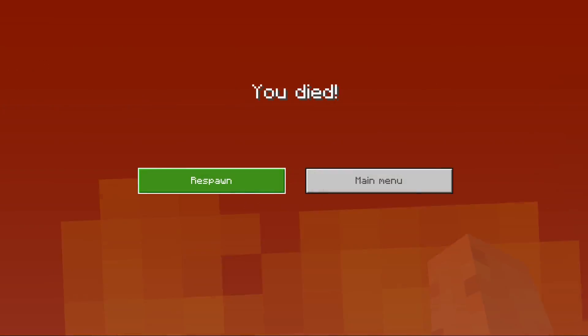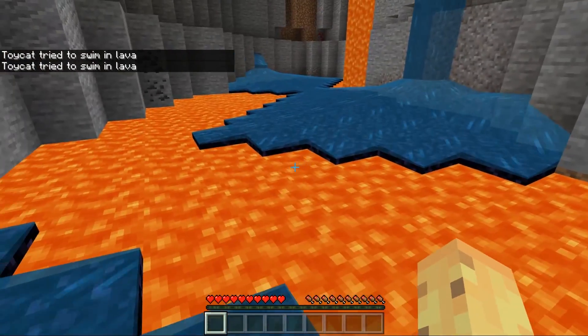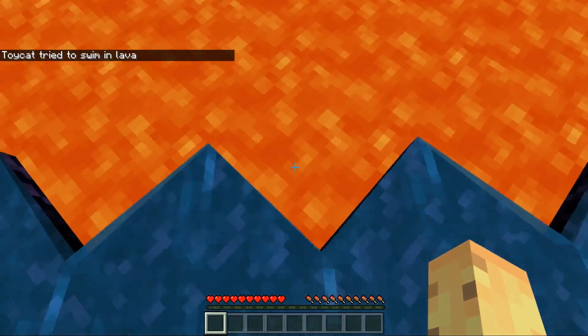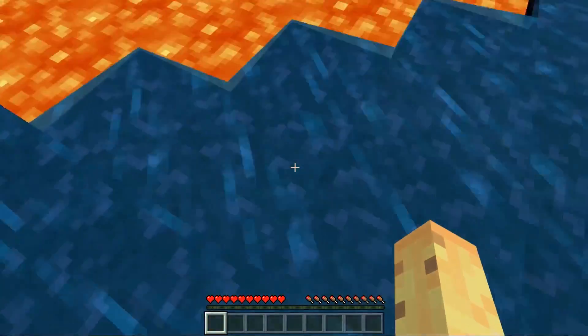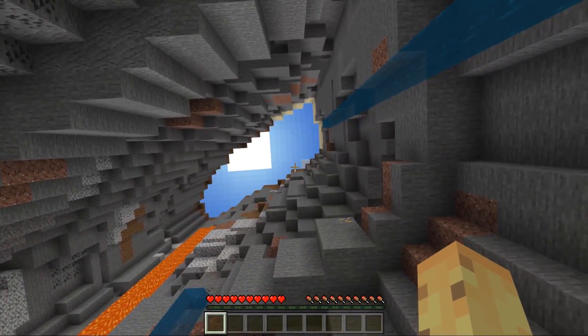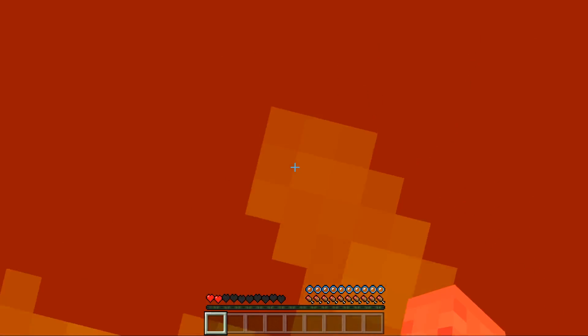This is a seed that — it's very hard to see immediately — but it spawns you inside of a ravine mostly filled with lava, meaning that most of the time your spawn location is going to be directly inside a block of lava. Because Minecraft tries to spawn you as low down as your spawn coordinates will allow. So the lowest you can be if it tries to spawn you here is right down at the bottom of the lava, which means you're instantly dead.